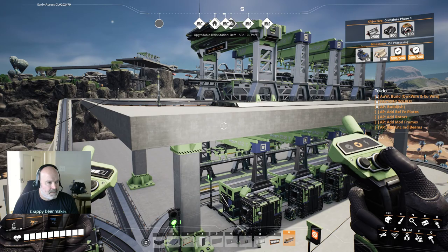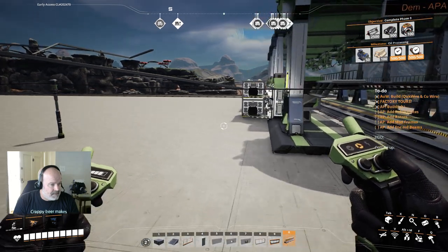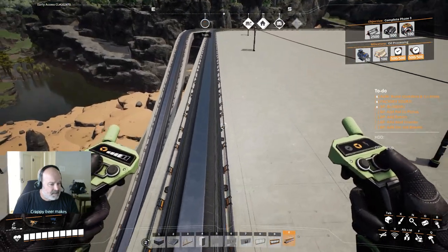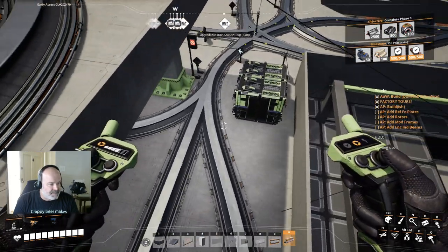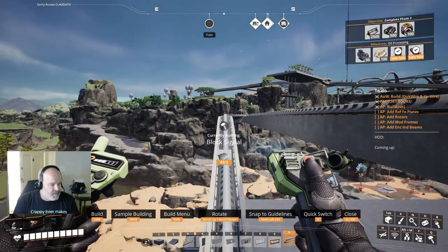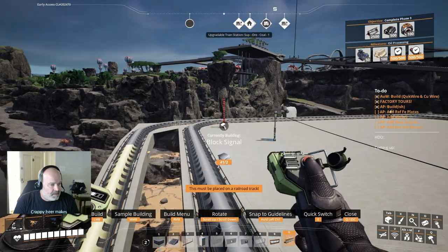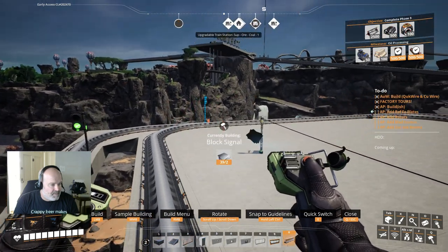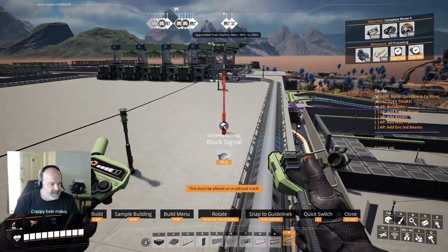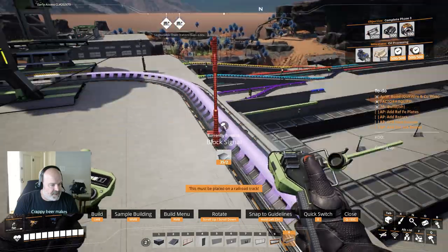Did I put boxes up here? I did, and I hooked everything up. This guy's done, so let's request. Actually, we don't have any signals up here - I did signals down here. So let's put some signals up here. We should probably only have one guy on the ramp at a time. We'll put one there, one here, and one there. We'll put another one in the station.